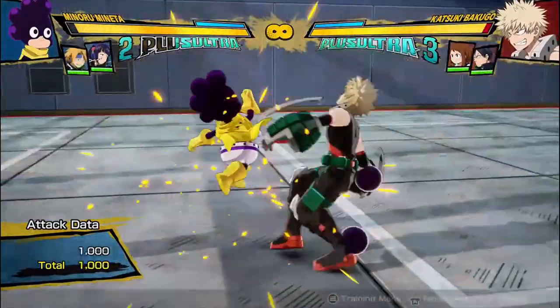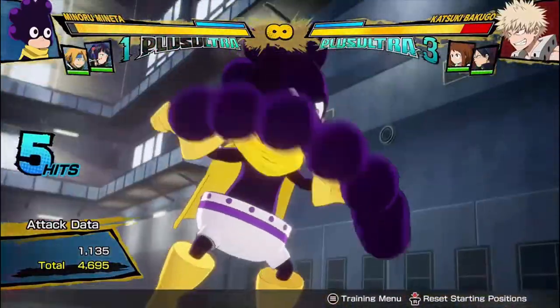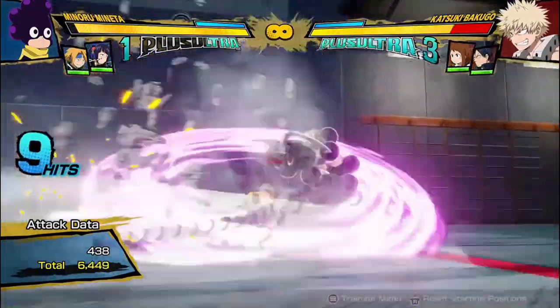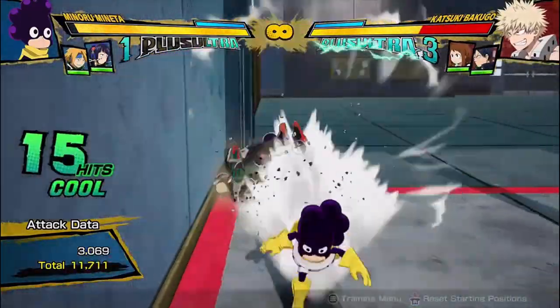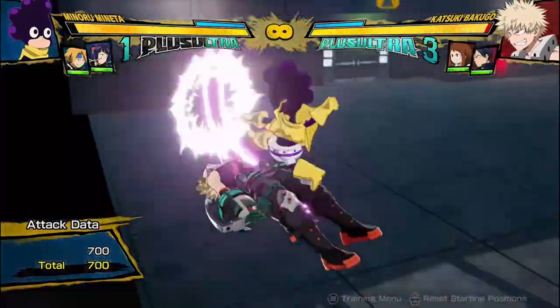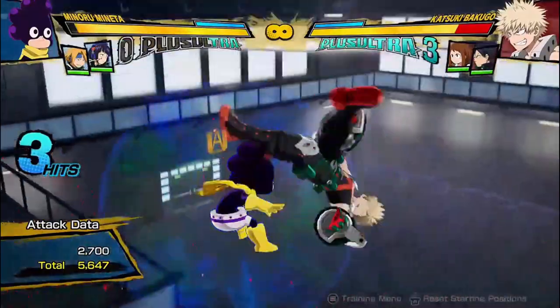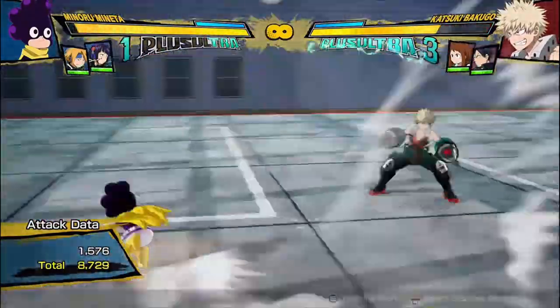Now, so even if you do a simple combo like this and end anything in your Plus Ultra 1, you are going to be able to instantly reset them for a combo. So if I just run around and do a single ball — look, he's gotten hit — and I get to go in for a full combo for free.